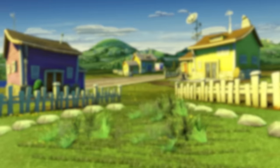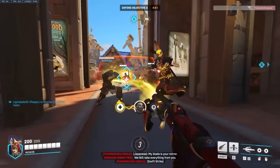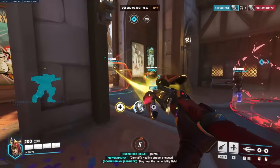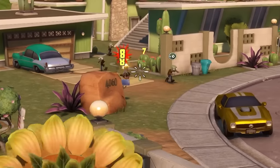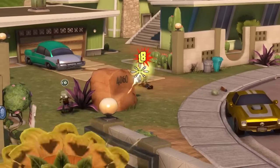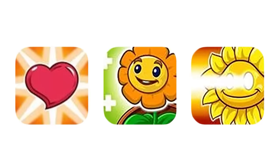A tier. The next plant is the Sunflower, which is basically the healing character. But rather than being entirely support-based, she's actually really powerful offensively. Her main attack is an automatic rifle that she shoots out of her face that deals a decent amount of damage.